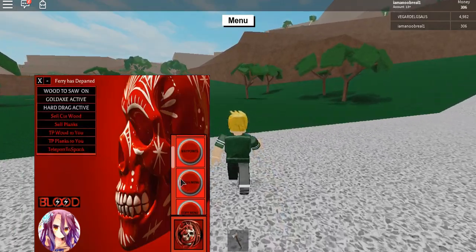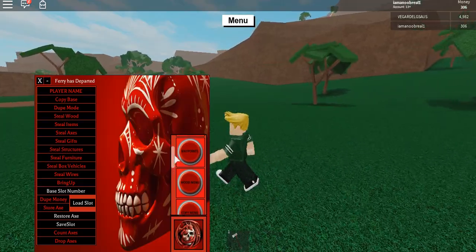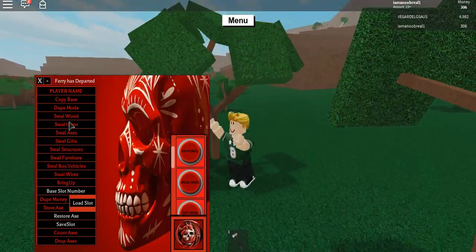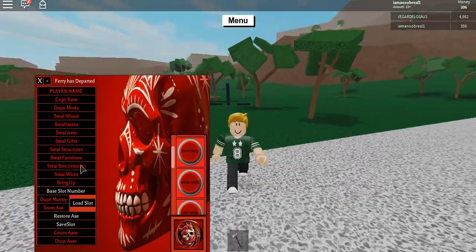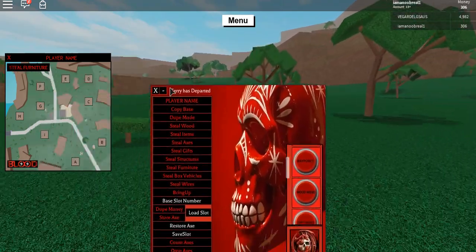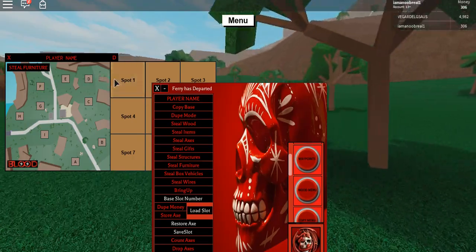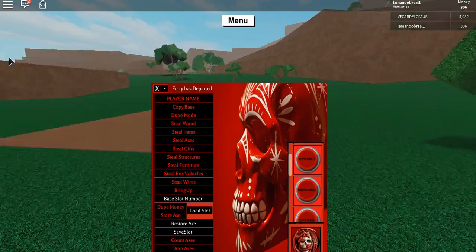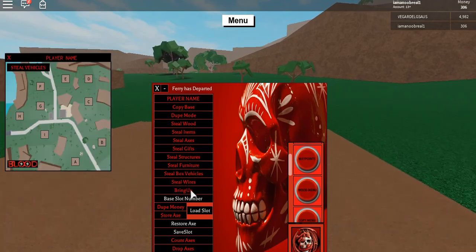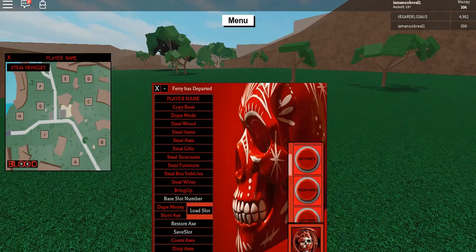Let's just sell that — perfect, this is a quick way to make money. There's the wood menu and the copy menu which has so much stuff including the dupe, which is really nice. There's also steel boxes, steel furniture. I don't know how to use all of this — tell me in the comments down below how to use it.